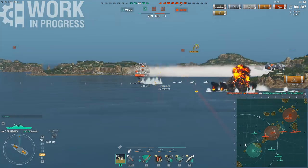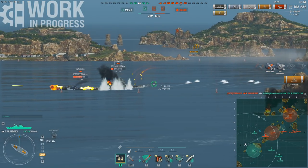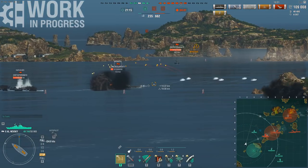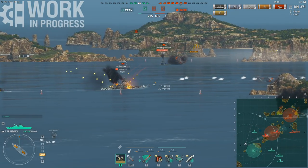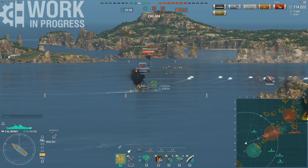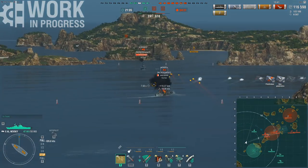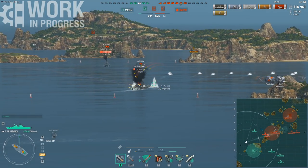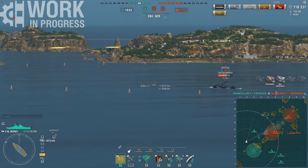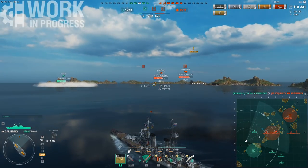The concealment is also not much to brag about. The base concealment is 12.8km — once again, something more along the lines of a heavy cruiser. Air detectability is 8.4km, and smoke firing detectability is 10 kilometers. These are all values you would expect to see on a heavy cruiser, yet this is supposed to be the light cruiser line, as evidenced by the upper belt being 25mm just like on all the other light cruisers after the IFHE rework.